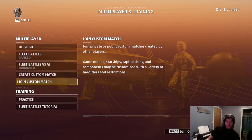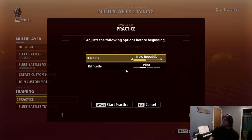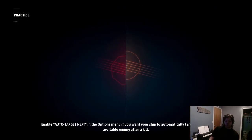So what won the last poll for guides? I passed Goliaths and also Ions. Alright, so let's do Ions right now, guys. Let's go ahead and do a practice game - New Republic, because X-Wings are cooler than Defenders.